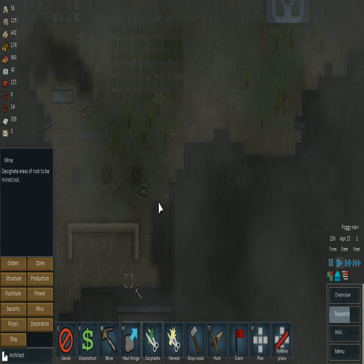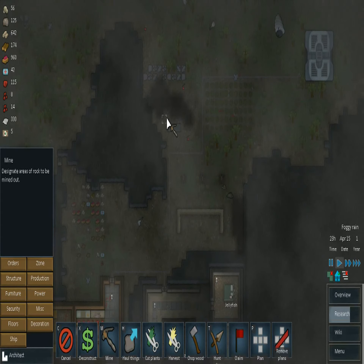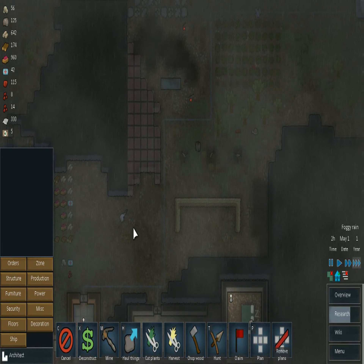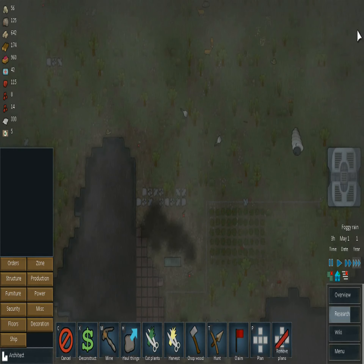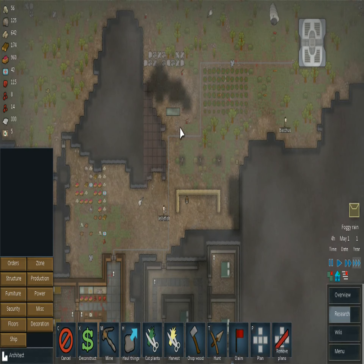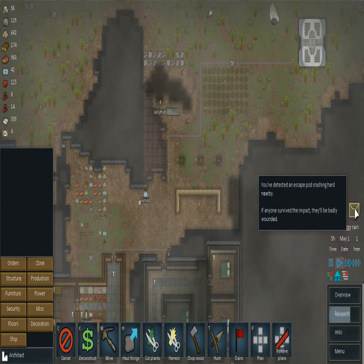I think I'm going to refine my defenses a little bit more here. I want to be able to shoot at people as soon as they cross around that corner, so I'm going to mine out this whole mountainside right here. I think I'm going to add an additional sandbag area right here to fight raiders coming from this side, and probably build turrets going up along here.